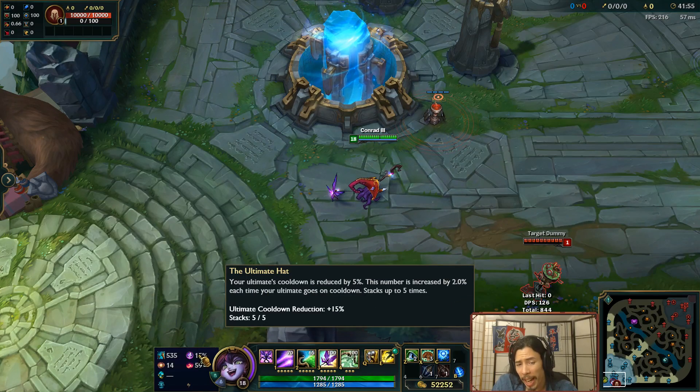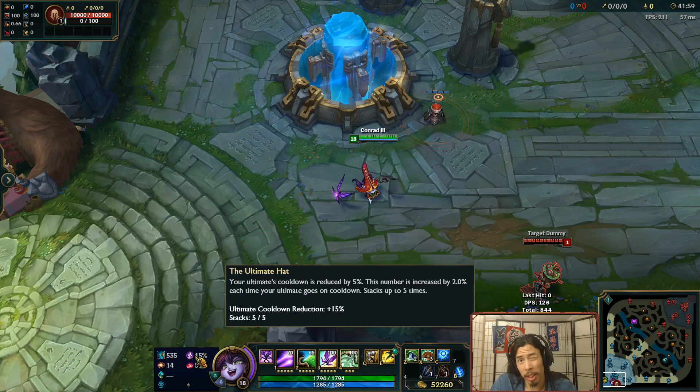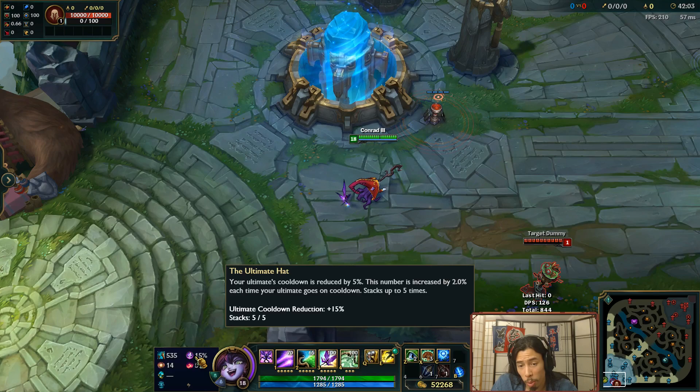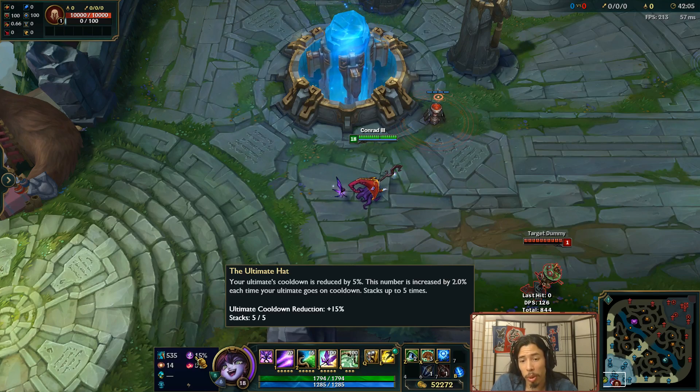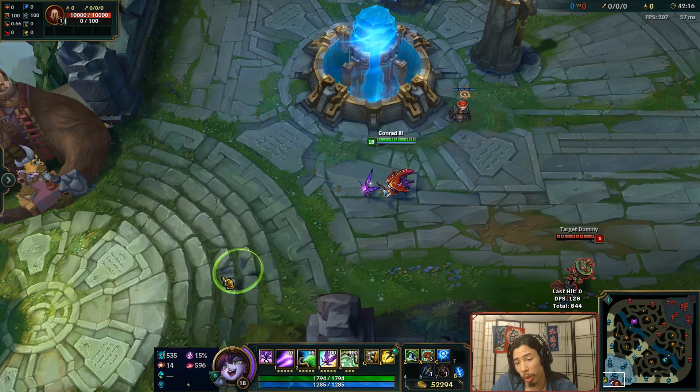Anyway, let's move on to something else. Let's do Ultimate Hat next. This is a regular rune, or one of the lesser runes in the Sorcery tree. Your Ultimate cooldown is reduced by 5 seconds. This number is increased by 2% each time your Ultimate goes on cooldown, stacks up to 5 times. So I already have 5 stacks on it, so I have 15% cooldown reduction on my Ultimate, which does stack with your regular cooldown reduction.